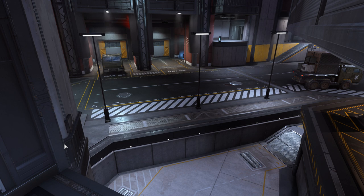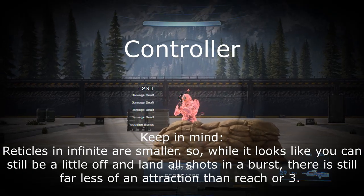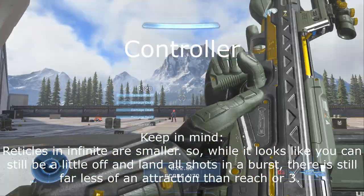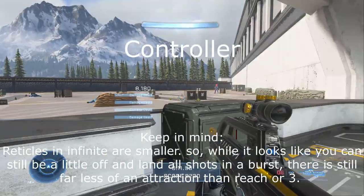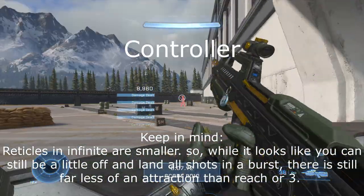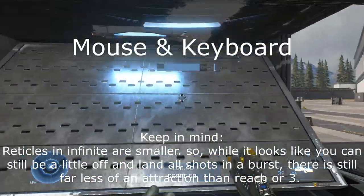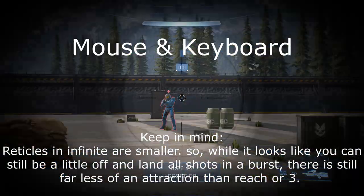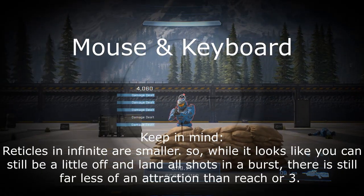Basic movement in Halo Infinite is radically changed from Legacy games and makes mouse and keyboard almost unplayable. My next planned video is about movement and how it's been altered from prior games, so get subscribed if that interests you. The third and final component to Halo Infinite's aim assist is bullet magnetism, but it's a far cry from what it was in Legacy games - and it's the only form of aim assist that mouse and keyboard also gets. Infinite's bullet magnetism has been toned down severely and changed fundamentally. While many players welcomed these seemingly more competitive settings, 343 has overdone it - bullet magnetism is so weak that for a while I thought there was none.